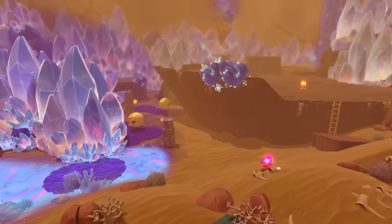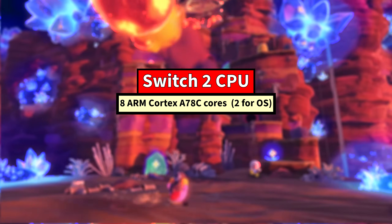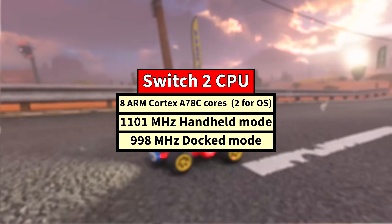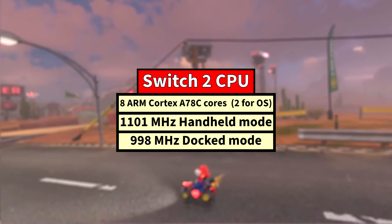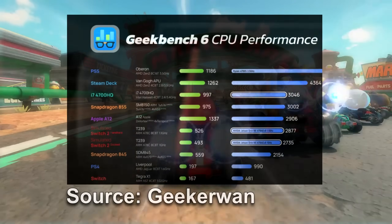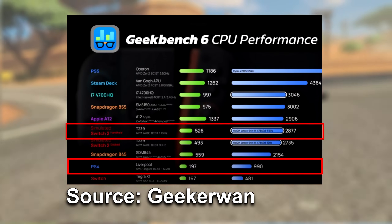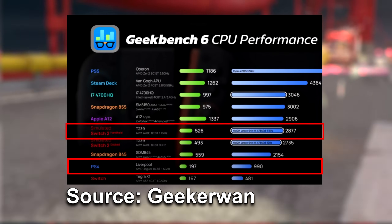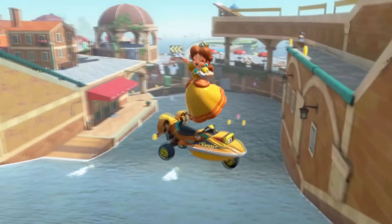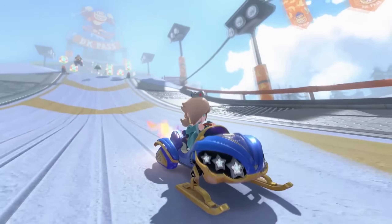It is confirmed that the Switch 2 CPU does indeed have eight ARM Cortex-A78C cores. The clock frequencies were also correct, with it being clocked at 1.1GHz in portable mode and just under 1GHz when docked. Simulated Geekbench scores show that the CPU performance of the Switch 2 is about six times that of the Switch 1, even at similar clock speeds, and about three times faster than the Jaguar CPU cores found in the last generation's Xbox One and PS4, even though the Switch 2 CPU runs 600 to 750MHz slower than they do.